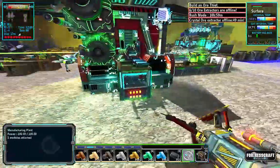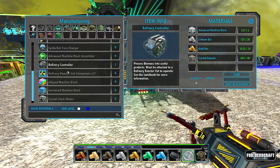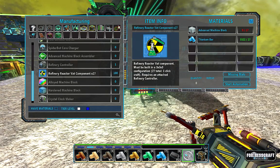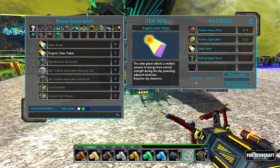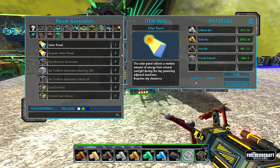We need to get a refinery going ASAP, so I'm going to get a refinery controller, get as many vats as I can, and we are going to need some serious solar power to get this all working. Oh look at that, I can actually make an organic, so let's do that.